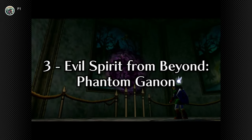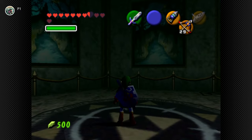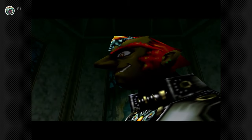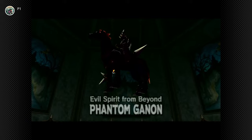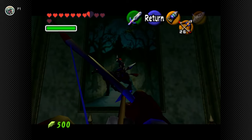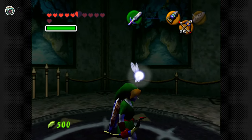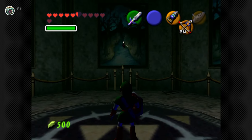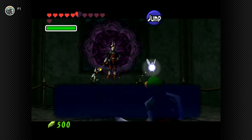At number 3 we have the evil spirit from beyond, Phantom Ganon, boss of the Forest Temple. Phantom Ganon — a floating soldier in incredibly stylised armour with a cool mask riding a spectral steed — he's got that drip. The first phase takes place in a museum-like arena with paintings on all sides, as you frantically search for the correct painting to fire an arrow at the boss. Phantom Ganon can fake you out, retreating at the last second before appearing in a different painting. Once enough damage is done, phase 2 is the introduction of energy tennis.